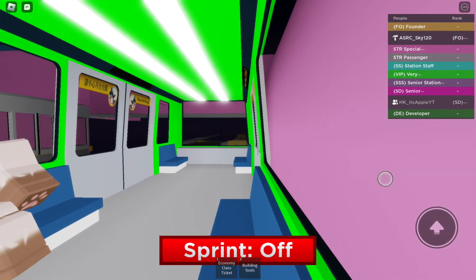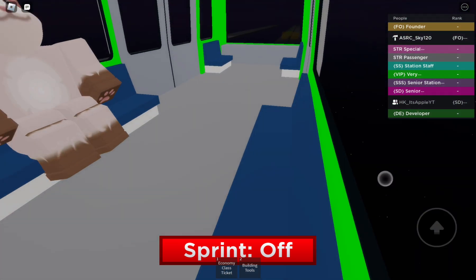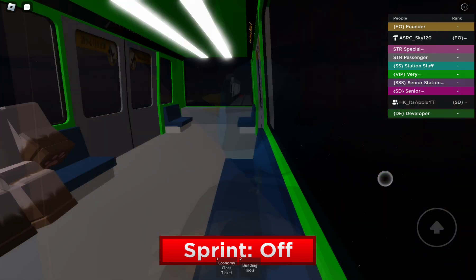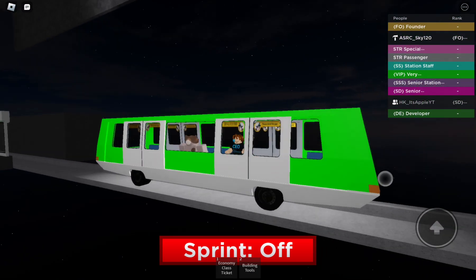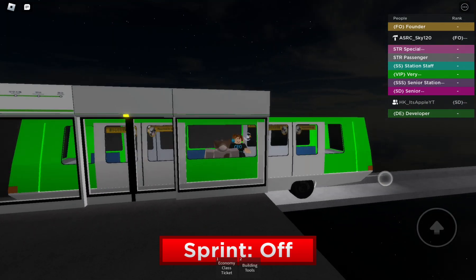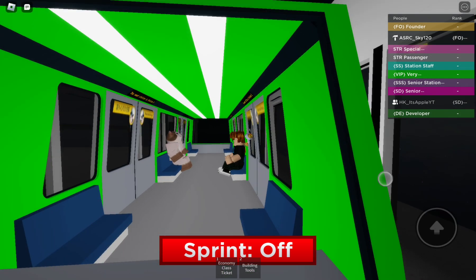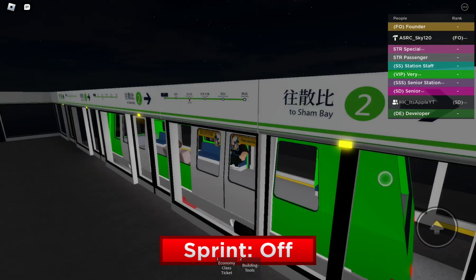The next station is Naturegrass, and we almost arrived. It will change the system, then we will go back to the cancel station. This is platform two, and this is platform one next to it. The doors will open this platform, but it's not open this platform yet.